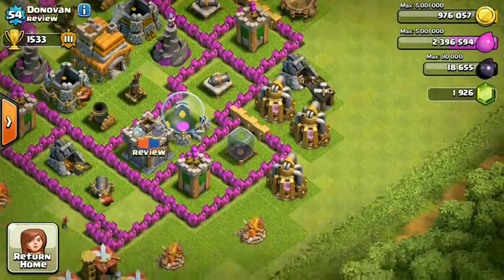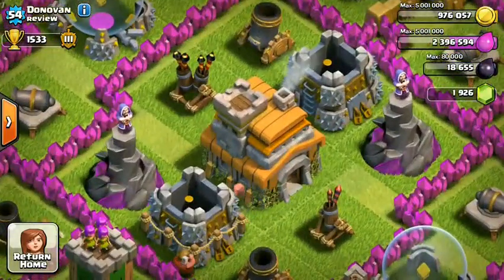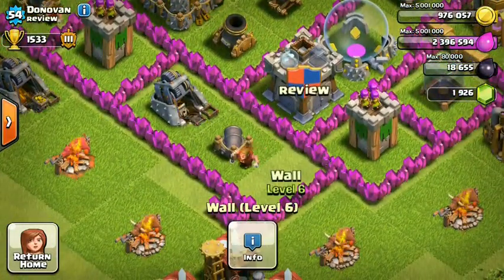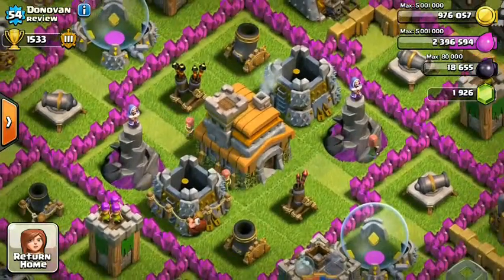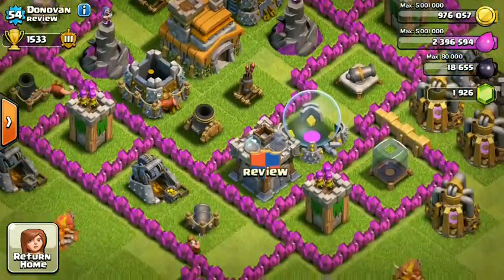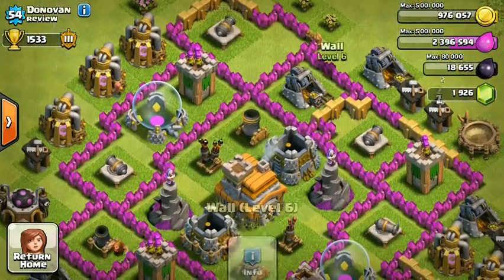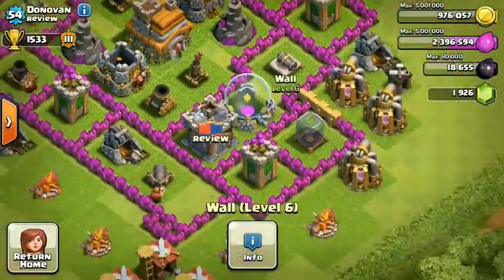You have a good base layout with a lot of spacing for traps, which is good. Teslas are probably there or there, and I love the trap placements. You can tell where the traps are just by looking at these gaps — you can put some big bombs there, spring traps here and there, a bomb — pretty good setup.